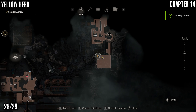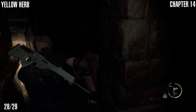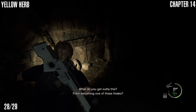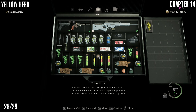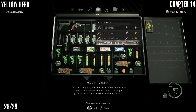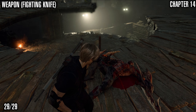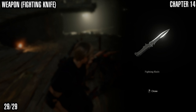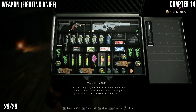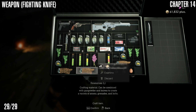There's another Yellow Herb during the fight with Krauser. When you come around here and the wall falls down, swing to the right and there's the yellow herb. My inventory was a bit full so I had to mix it with a red and a green. Last but not least, you can get the Hunter's Knife, which counts as a weapon, when you defeat Krauser. That's it for chapter 14 — hope you found the video useful. Other videos will be linked on screen and in the description. Have a great day and until next time, take it easy.